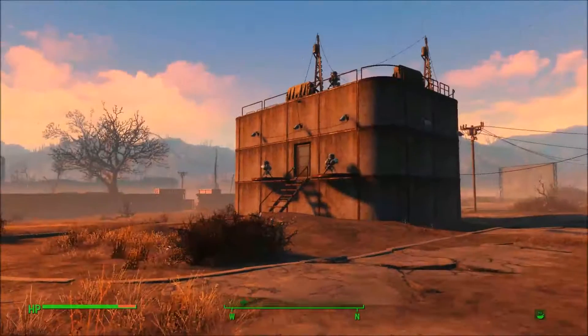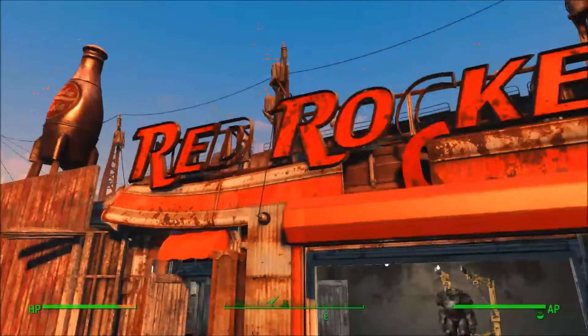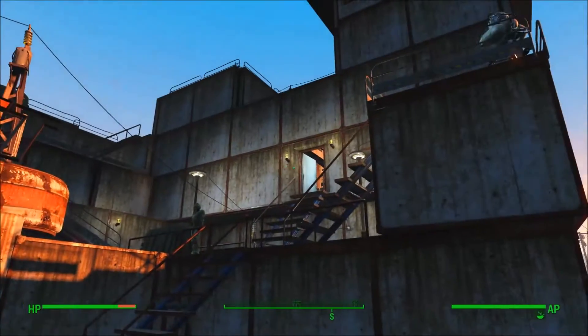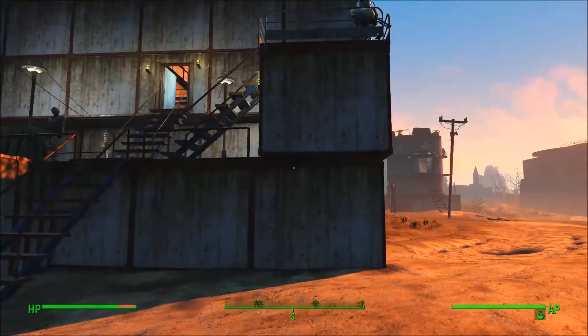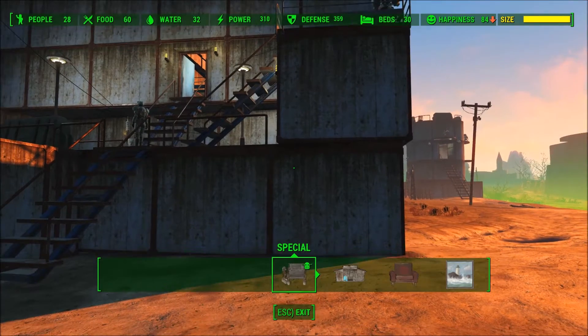Hello and welcome to Fallout 4. We're at the Nuka World Red Rocket Fortress of the Brotherhood of Steel, and this is a top tip we're doing today: how to increase your building size.